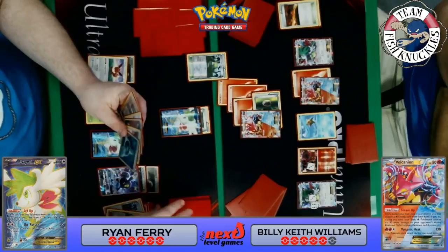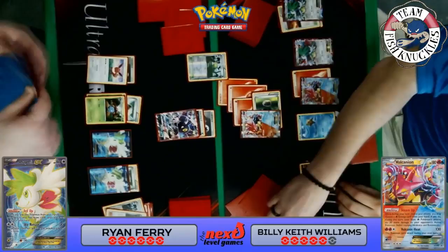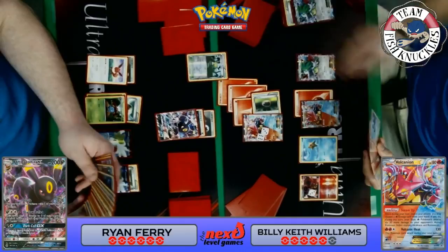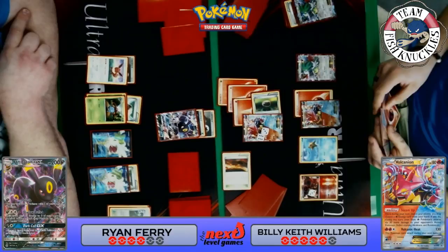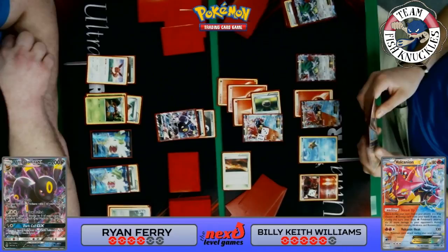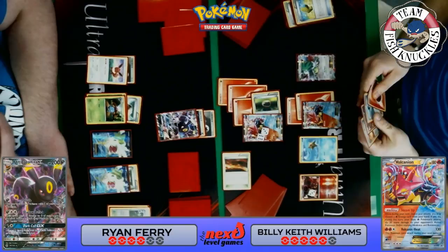The first question: does Ryan find a Vileplume? He has an Ultra Ball, so he can search for one — but nope. He just does 90 and knocks out the Shaymin, putting 90 damage on the active Volcanion, going down to four prize cards. Keith has five prizes — you can see the prize counter at the bottom of the screen. A Scorched Earth comes down for Keith; he has a fire Double Colorless in hand for the Volcanion EX, but he needs to find a Ranger or Max Elixir to keep attacking.